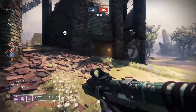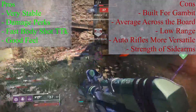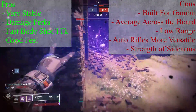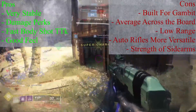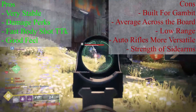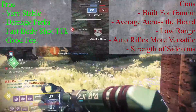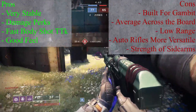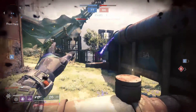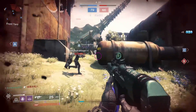So is Exit Strategy a good option for the Crucible? I want to say yes so badly, but that would solely be based on my feelings about the gun. I really cannot cast judgement based on feelings, no matter how well this gun has served me in the past. I really try to take an intellectual approach when doing these weapon reviews, and it would be going against some of my core principles to do so. Because looking at Exit Strategy as a whole, it just does not have enough going for it to make it competitive for most players in PvP. It was built for Gambit, not Crucible, and it just does not translate well enough for me to recommend it.